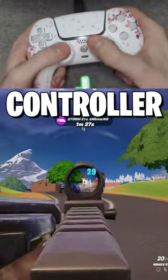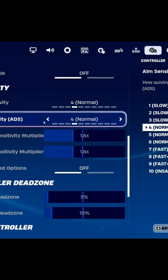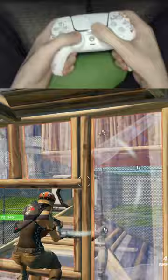Five of the best controller tips I wish I knew sooner. Turning off advanced options and making your ADS 1 makes it so much easier to track targets from afar — it makes it much slower. Increasing your dead zone up to 10 and putting look dampening to 0.3 will make it so you hit every single pump shot up close.